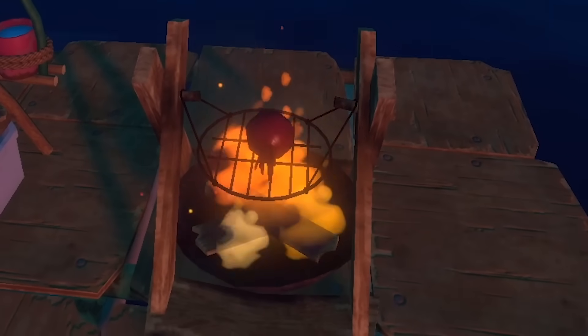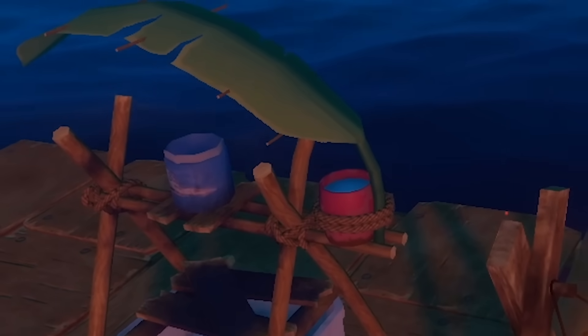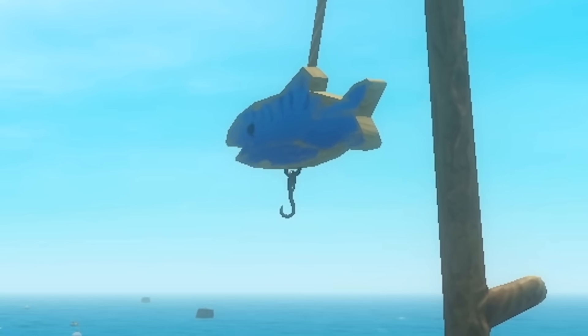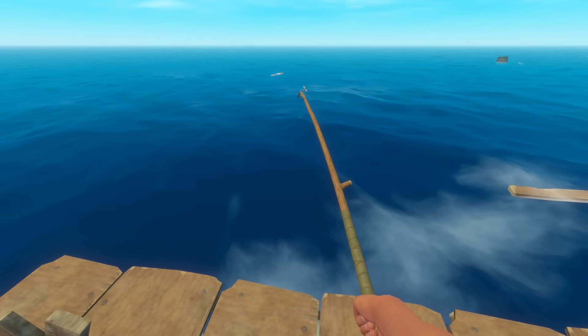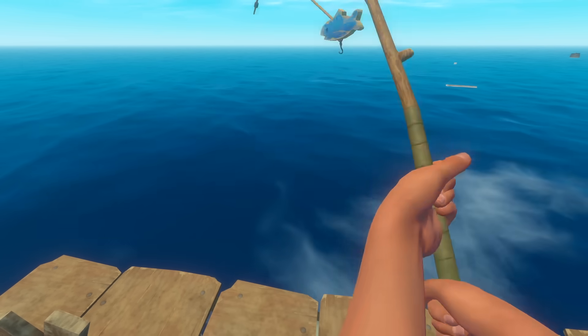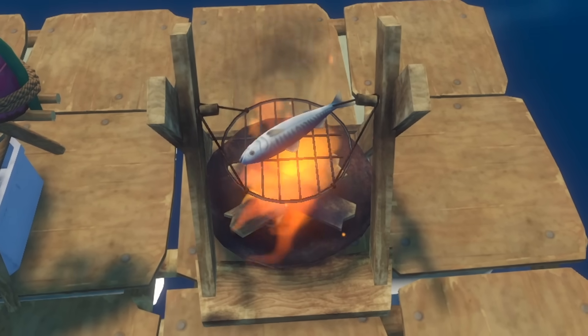That's pretty much how we stay alive — we eat literal garbage we've scavenged, we drink the delicious fresh water we've made, and we just keep amassing resources. We can also make a fishing rod, which is just adorable. We just kind of... fish. Come eat another fish-looking thing. And there we go — a raw mackerel. On the grill you go.